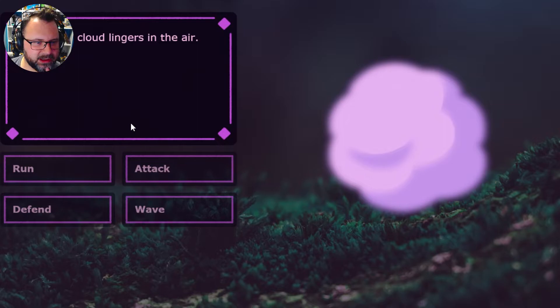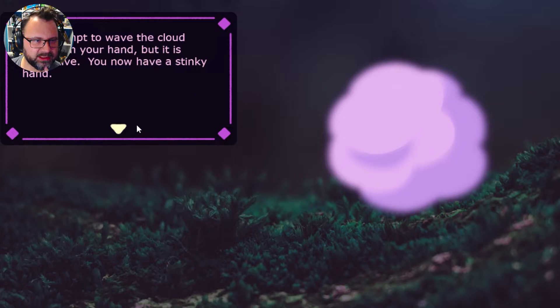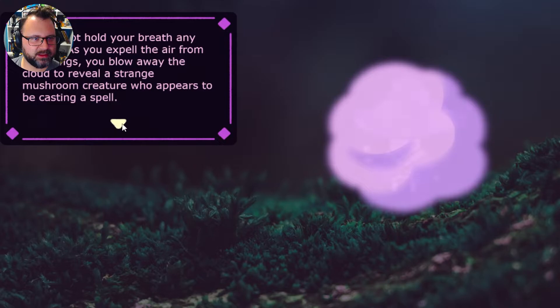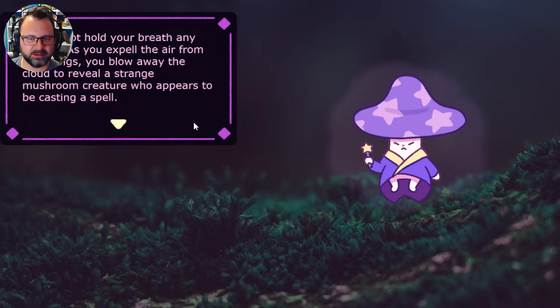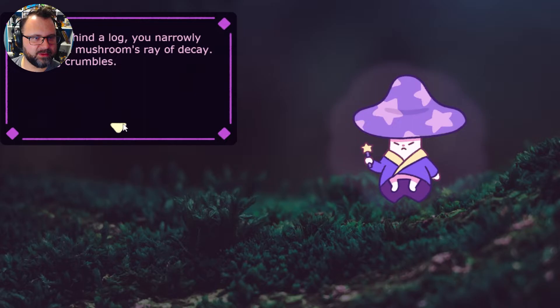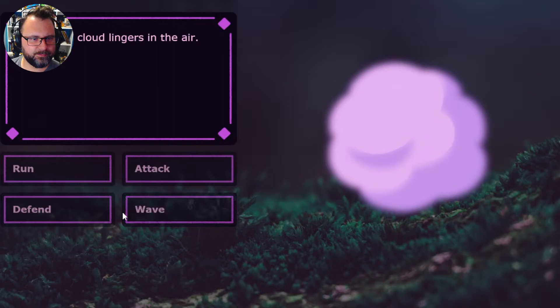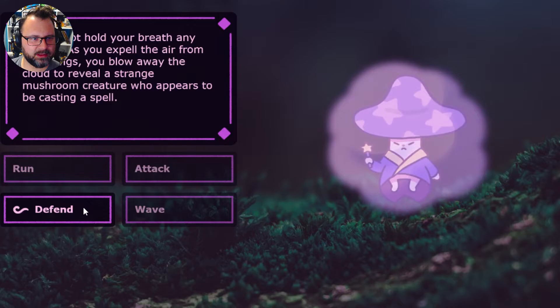Hmm — noxious cloud lingers in the air. Attacks! I don't want to attack it. Now I have a stinky hand. Let's try defend — the cloud draws too close, so you inhale deeply and hold your breath. Do not hold your breath any longer as you expel — oh, it turned into a little mushroom wizard! Who appears to be casting a spell. You narrowly avoid the mushroom's ray of decay — the log crumbles. Copy the mushroom's cloud kill — so maybe I do need to attack at some point. Attack. Well, that didn't work out. Defend — defend. Now let's try attack — it lets out a little poot. The little poot is debilitating. You fall unconscious.